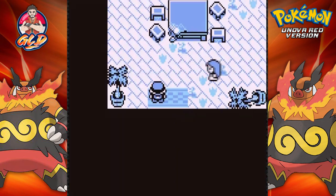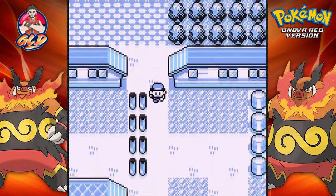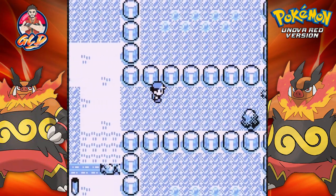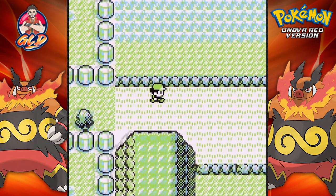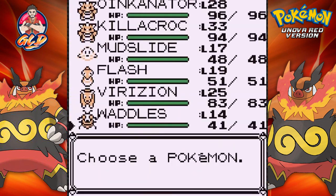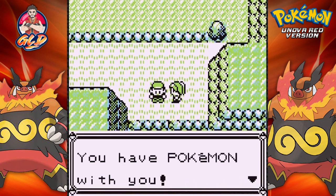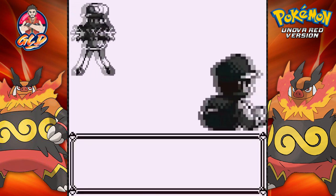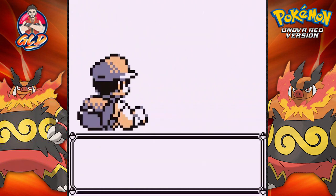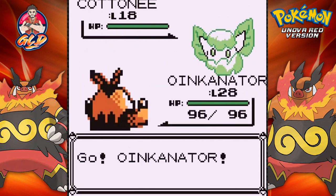The next place we're going is Rock Tunnel, where we'll be taking on a lot of trainers. That's why we brought in some Pokemon. We need one that knows Cut, so Waddles is back for that. I figured we're going to be meeting new Pokemon along the way, so we might as well be diverse with our team.